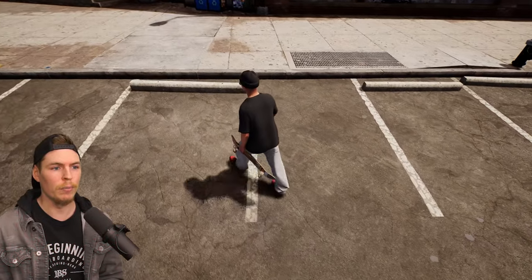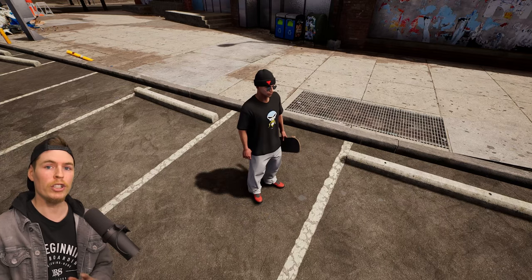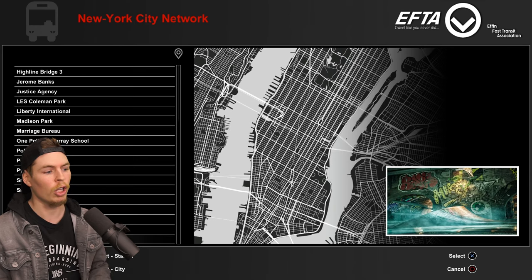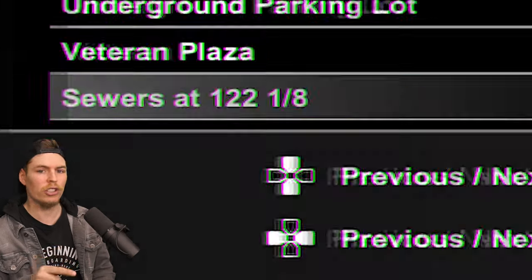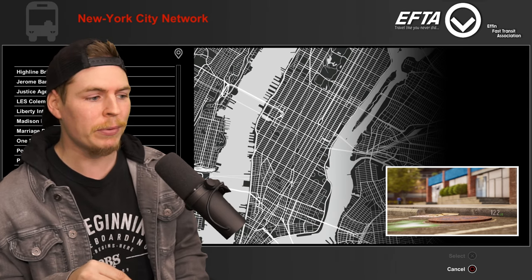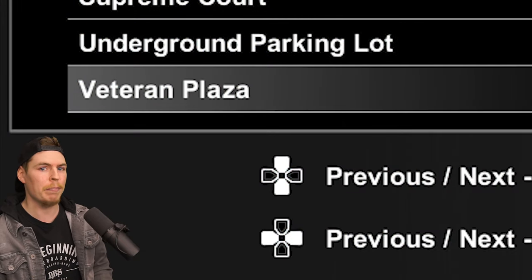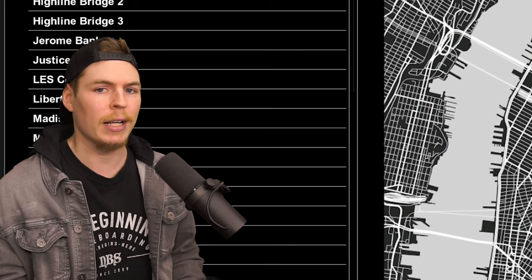It looks like it was time for the turtles to move on, because right here used to be the sewer entrance which allowed you to unlock the sewer map. If I go down to map select and go all the way to the bottom, we have Sewers at 122 and an Eighth. This used to just show question marks until you actually found the location, but if you never found the entrance prior to this update, you will not see question marks at all and won't be able to access the map. Or if you're a new player after this update, you're not going to have access to this map.